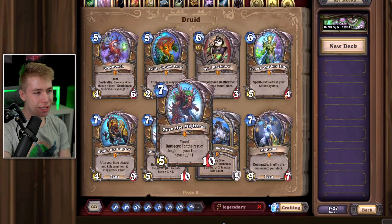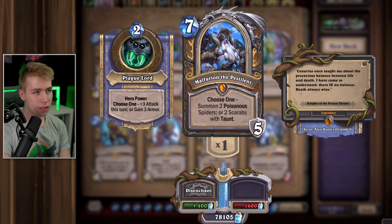Malfurion — in any slower Wild deck for Druid you probably play Malfurion. The card is great. Death Knights are really good to this day, almost four years later. Keep the guy.